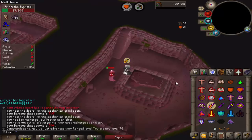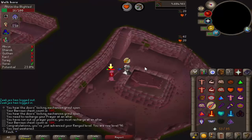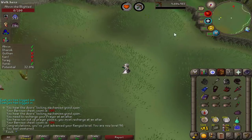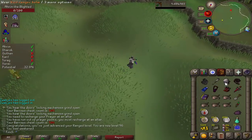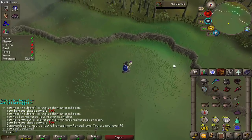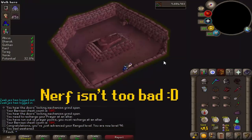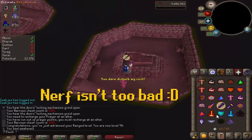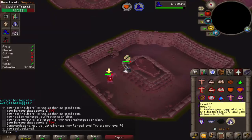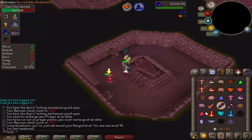Decided to come to Barrows for a bit - I'm really low on chaos runes, and there's a few items I'd still kind of like to get from here. Mostly Dharok's Axe. They're nerfing birdhouses soon and I don't know how hard the nerf is going to be, so it may end up being that going back to Mole for Ironman is going to be the meta for getting nests. I doubt it, but it'd be kind of nice to have the axe so that I've got the full Dharok set just in case.